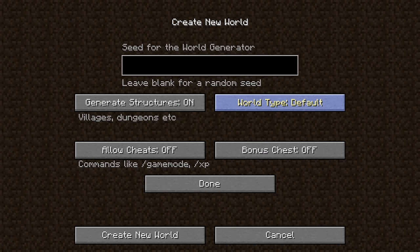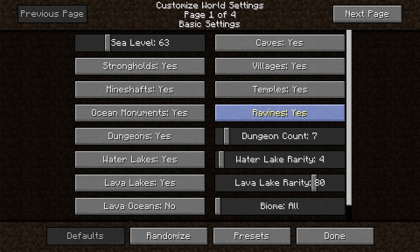Generate structures on, bonus chest off, then go to world type customized and press the customize button below.